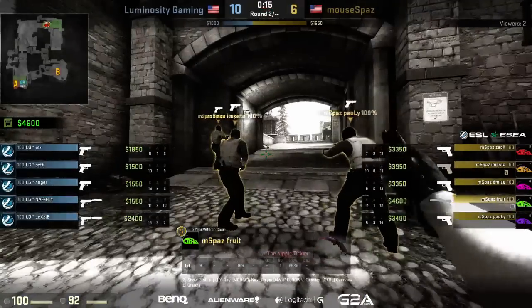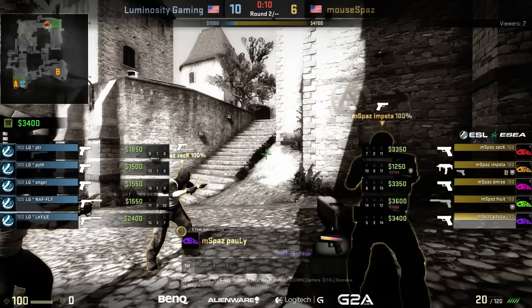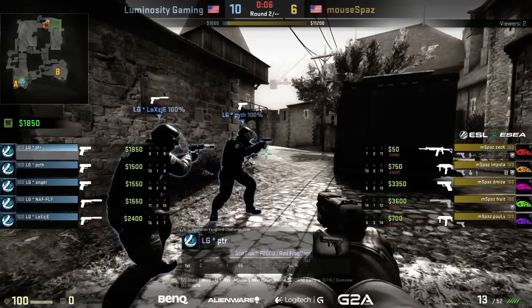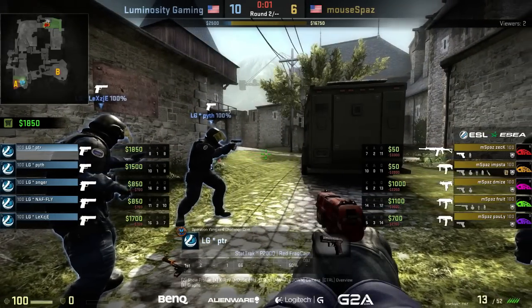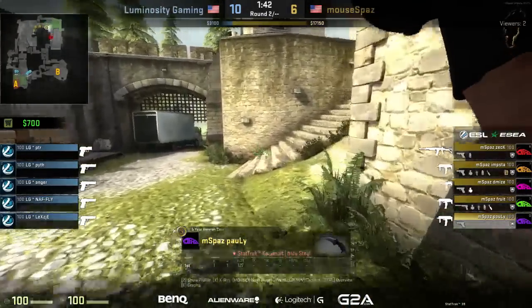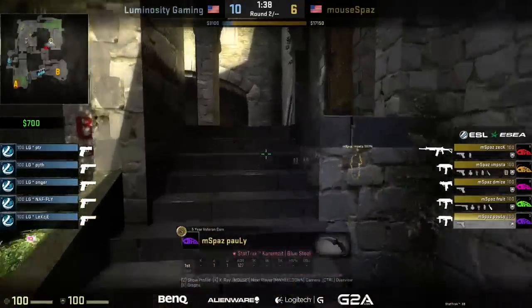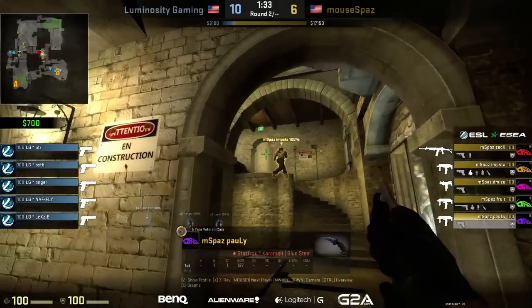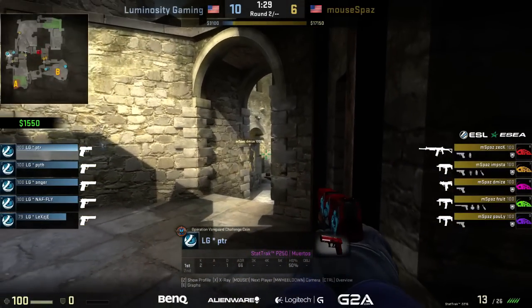A really nice pistol round from fruit — even lex had a really good one, shutting down the A attack all by himself. But fruit cleans things up nicely. That's an important pistol round for mousepaz, giving them a chance to build on this. Luminosity, it has to be mentioned — they love deagles. They're a deagle team, with four of them here. According to lex, pit came over from Sweden and taught them the secret of unlocking the power of the desert eagle.